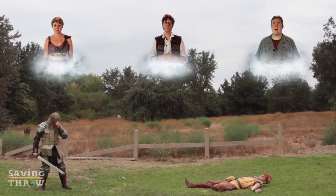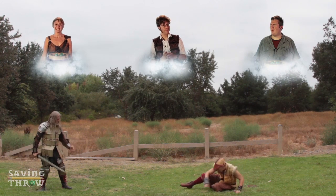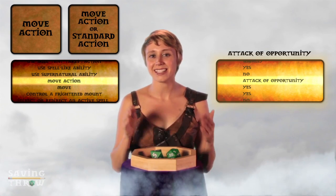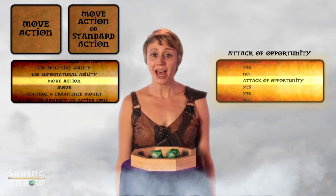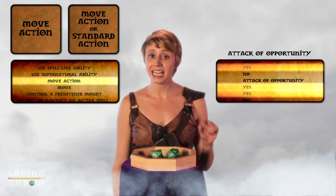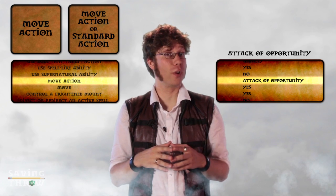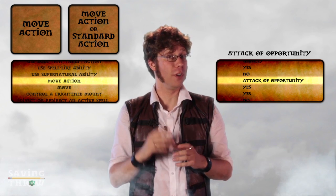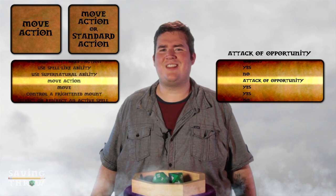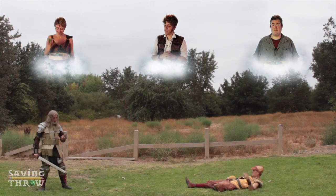What would you like to do? I stand up too. Okay, but Amy's going to get an attack of opportunity when you do that. If you look at that chart, you'll see a column that says attack of opportunity. That means if you are next to someone and you take an action marked yes in that column, anyone standing near you gets to take a free attack. But one person can only take a single attack of opportunity per round. It is explained on page 180 of the rulebook. I'll take the risk — I stand.